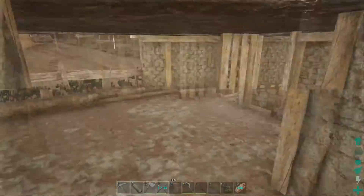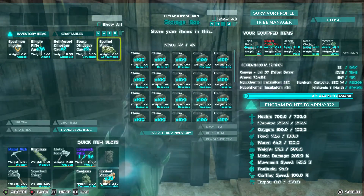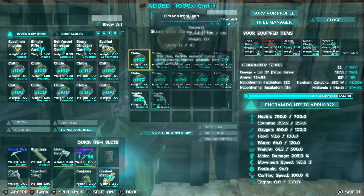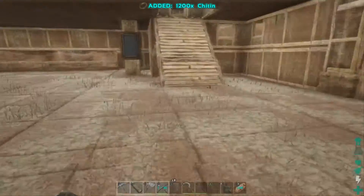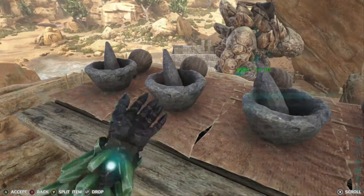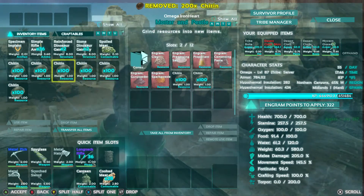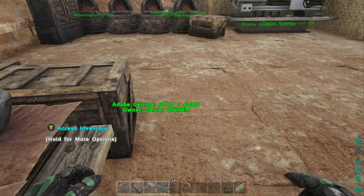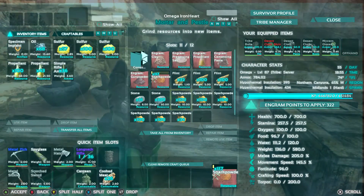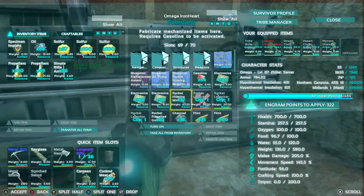Let's see how much chitin we have — one, two, three, and 400 — okay, that will give us 100 cementing paste. We're going to need 1200 more chitin or keratin, so let's go downstairs and grab 1200. We need to go get some polymer anyway, which will allow us to get a lot more chitin since the organic polymer comes from the mantis bugs. Let's shove 400 in here, then another 400, grab some rocks, get the spark powder, and bring you guys back once I have all the supplies.